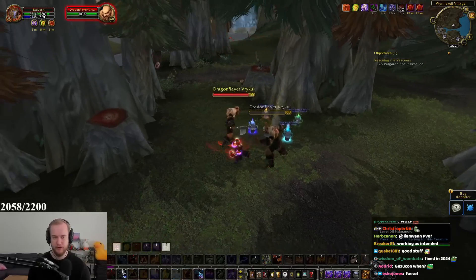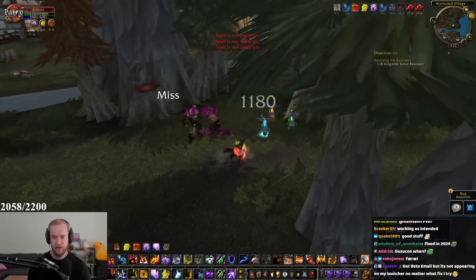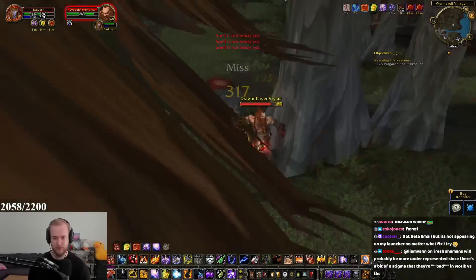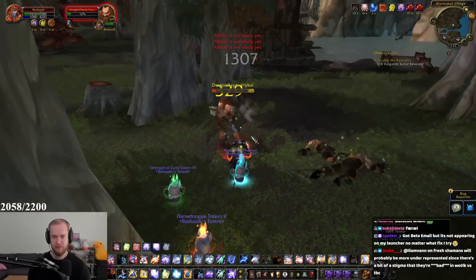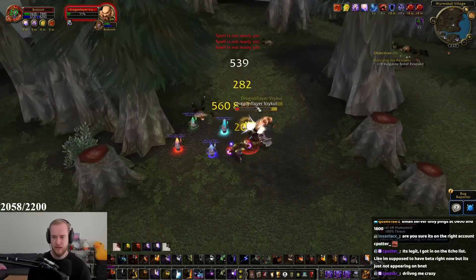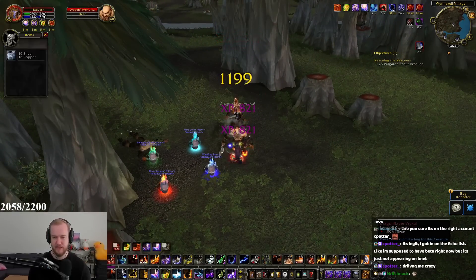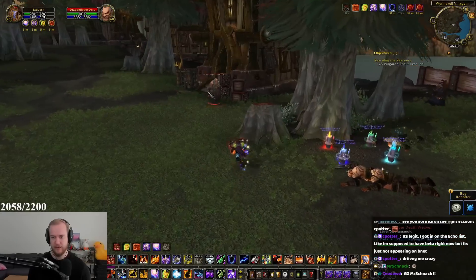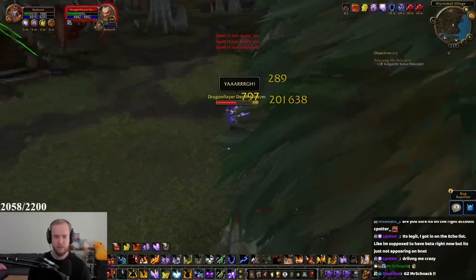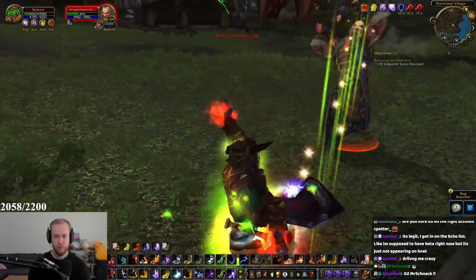From what I've done with my other classes, I think warrior feels the most crazy. My shaman is sort of in the same gear as my warrior, but it doesn't feel as strong. These guys keep killing my totems — it sucks. But it does seem like you can get some crazy damage output on shaman.